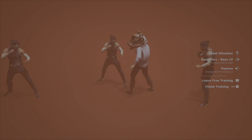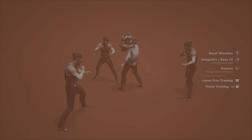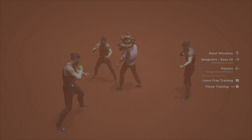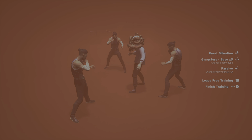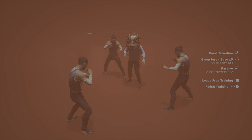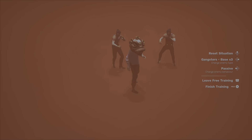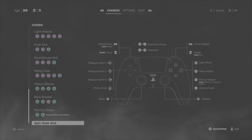Directional attacking means you can apply any one of those attacks within a string to any particular enemy. For instance, you do one-one against the guy in front, but then use the two from that string against another enemy — so one-one-two across two different targets. Or you go one-one to one guy, one to the other, and then two to someone else. That's the same string but with directional attacking applied.